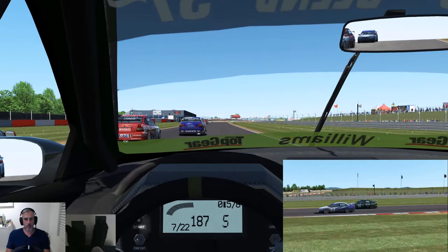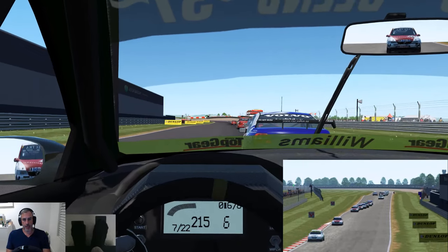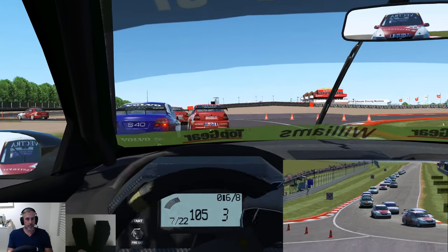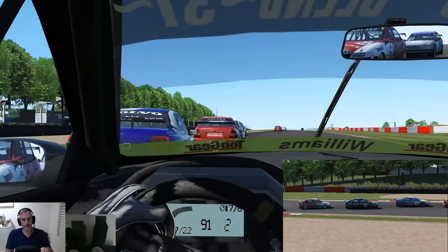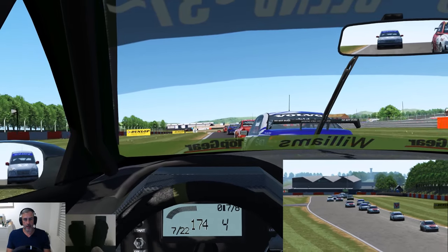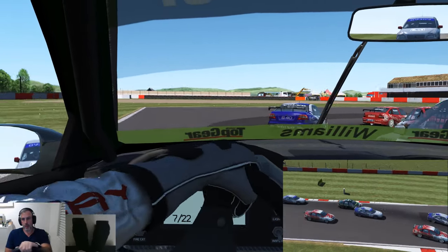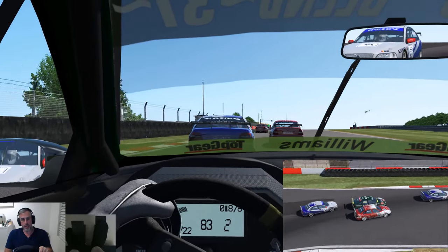I've got the car set to 112 skill and 66 aggression. Makes some of the corner exits a little bit interesting. Been spun a couple of times in practice. But I'm really liking the changes I've made to the AI so far — they are a little bit more natural in the way that they race, more like actual people. They'll have a crack at each other as you can see there, they're really having a go.